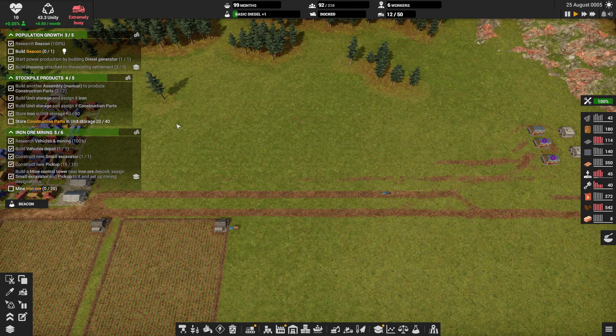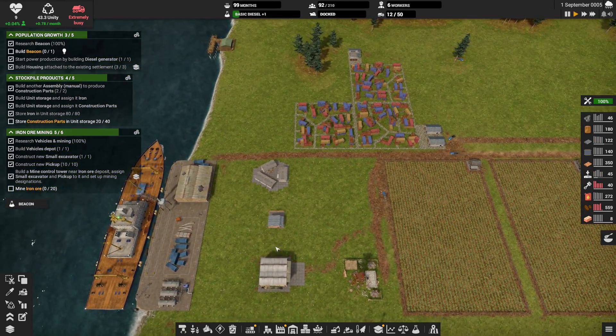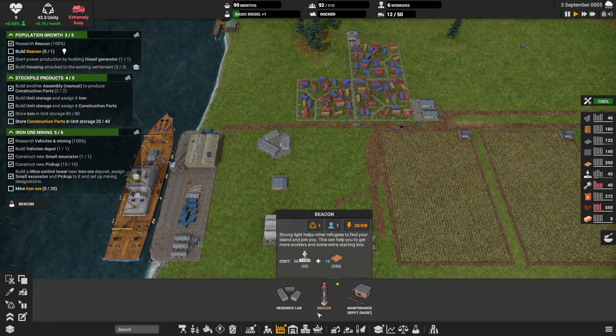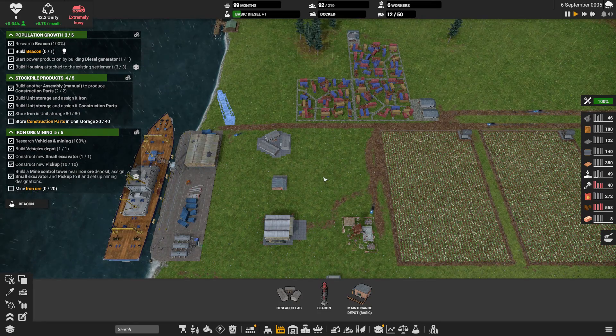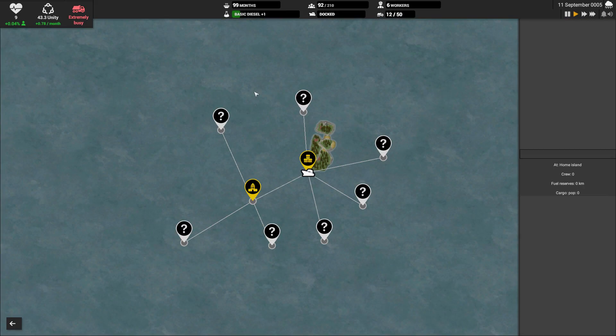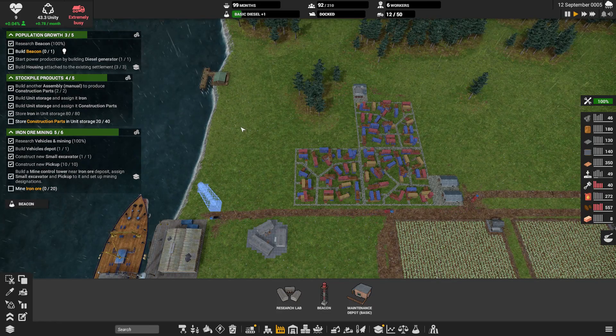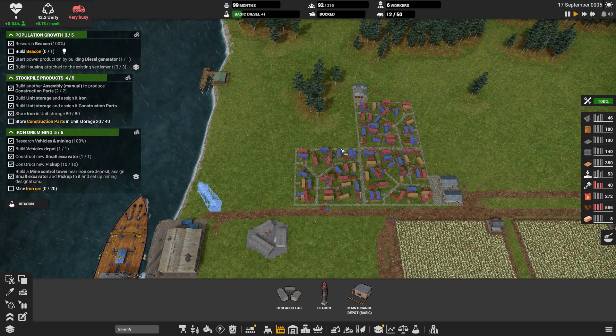Beacon research is done. As soon as it mines 20 ore, we'll be able to collect that one. We're still trying to get construction parts and storage. Let's get our beacon in. We still have our trading dock as well if we need to trade with the village, but I don't see anything we can trade for just yet — we can't trade for rubber and we need construction parts.